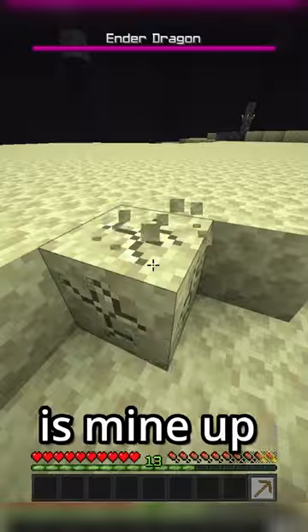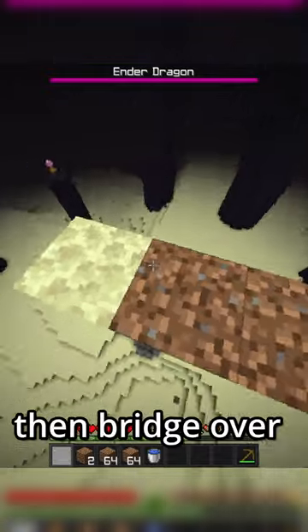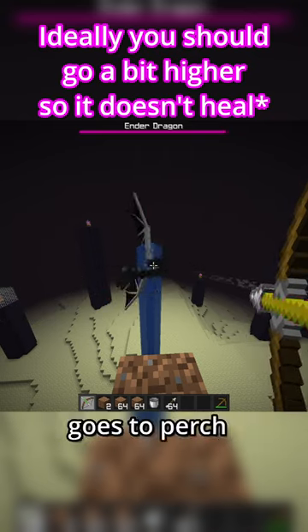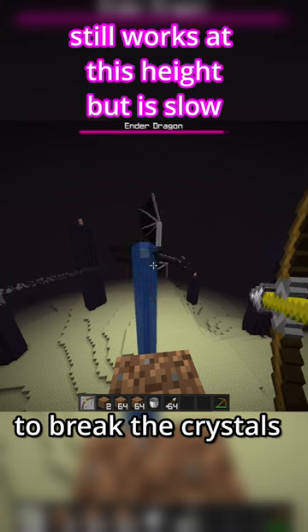When you go into the end, all you need to do is mine up one piece of endstone and pillar up to at least Y90. Then bridge over to right above the end fountain at 0,0 and place your endstone and water on top of it. And just like that, when the dragon goes to perch, it'll get stuck and you can sit there and shoot it to death without even having to break the crystals or use any beds.